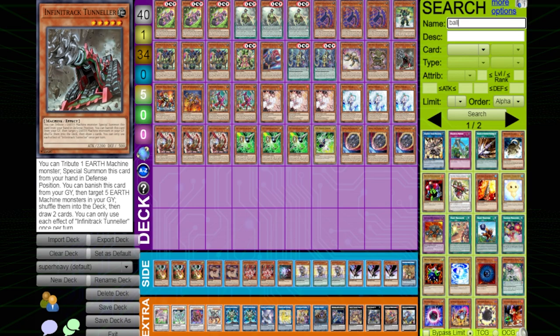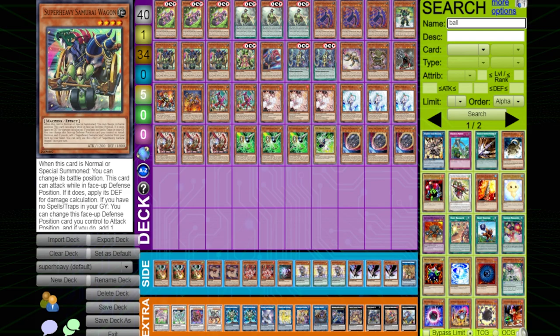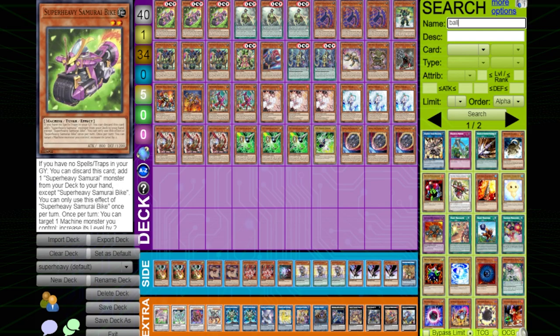Super Heavy Samurai is kind of like Earth Machine if it didn't have any restrictions — you're trading the restriction of being locked into Earth Machine monsters for the restriction of not being able to play Spell and Trap cards. I think it works for Super Heavy Samurai really well. Most people can agree that if this deck could play Spell and Trap cards, it would probably be too strong.